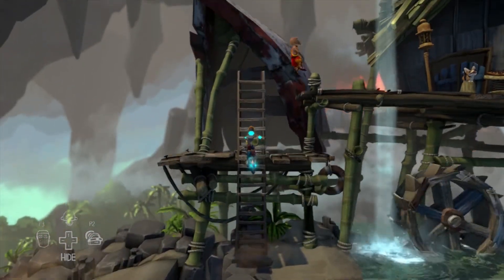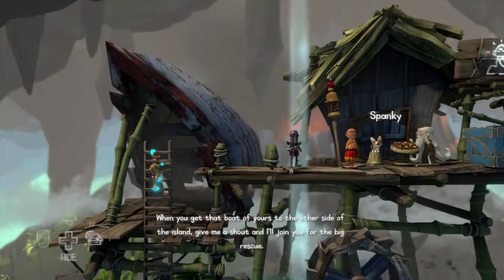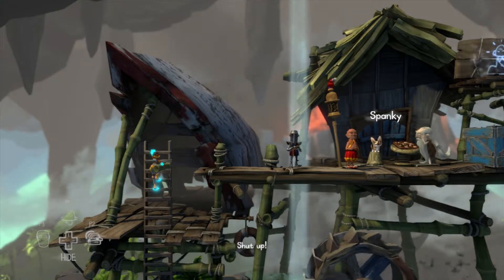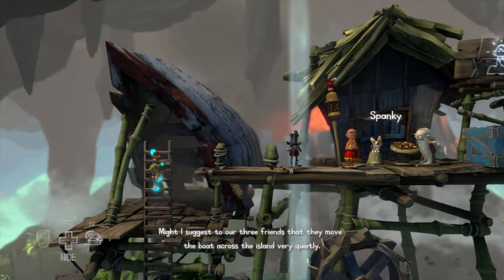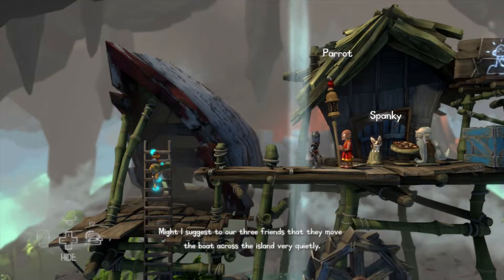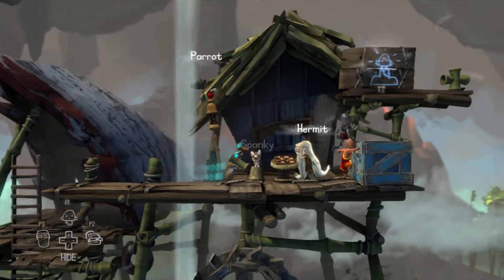I jumped right onto the ladder. Look, there's a dog creature. Is that the boat? To the other side of the island — give me a shout and I'll join you for the big rescue. This seems like an easy enough thing. The idea is that we don't want him to come along because our boat has space for three people. Just don't tell him.